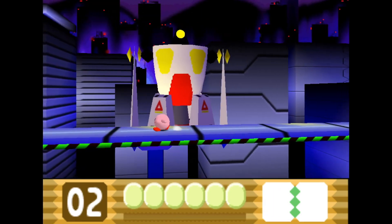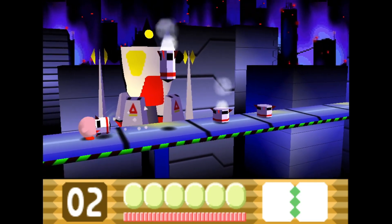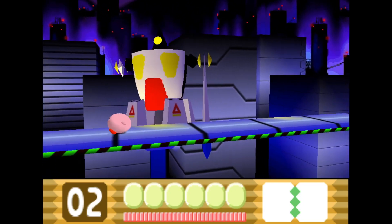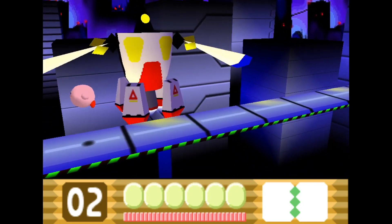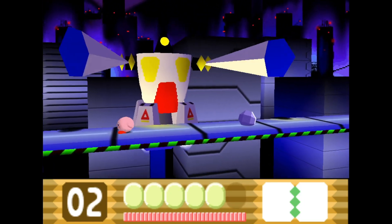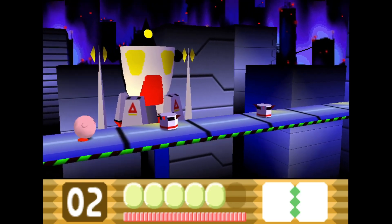Finally, there's the boss — a giant robot called HRH that transforms into different shapes and fires missiles and lasers. The background of this area is also really cool since it takes place in a futuristic city at night, and it definitely seems to be inspired by the futuristic aesthetics of the late 90s and early 2000s. Overall, this world definitely goes farther than what you'd expect to see in a winter level, but that's what makes it so interesting.